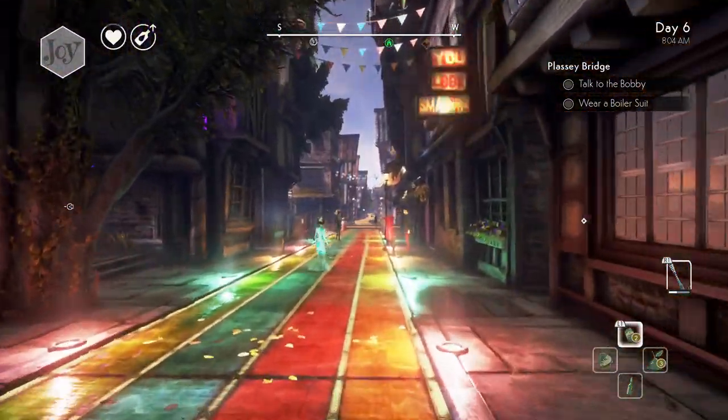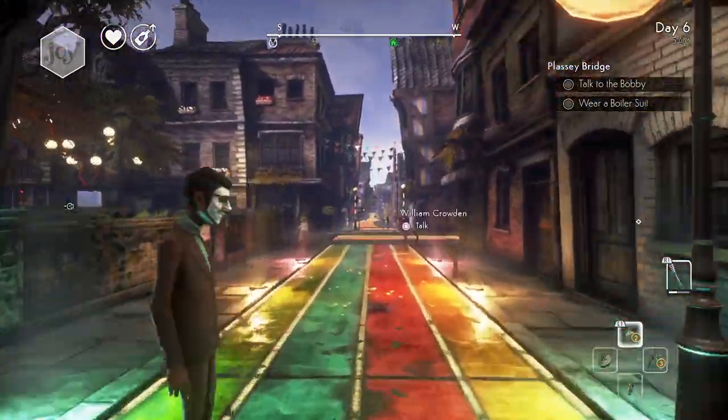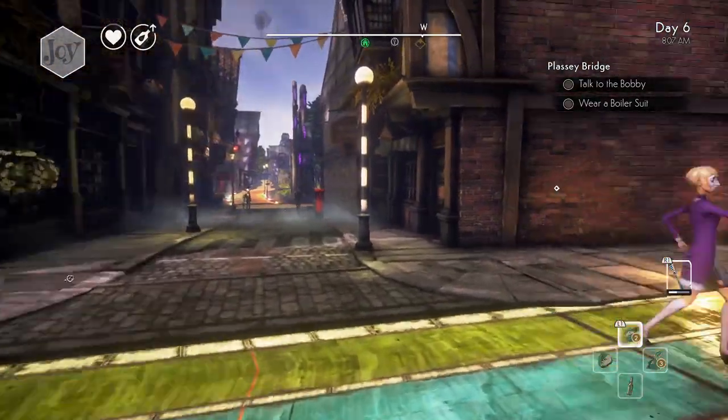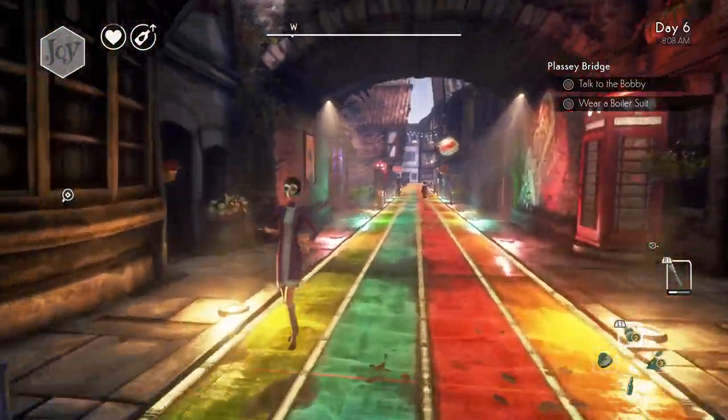I'm almost there. What I don't understand about this game is how these people can splash in puddles, but if I jump up and down they get really mad and try to fight me. It makes zero sense.